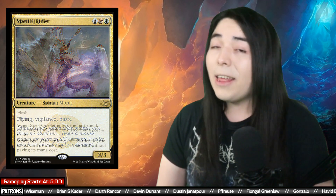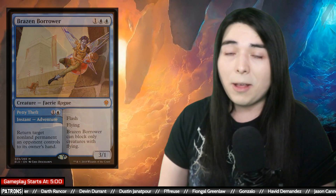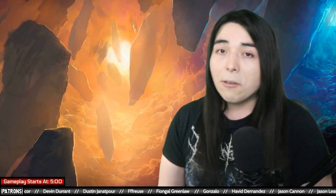These two creatures are going to make up our win condition core of this deck because they're all hasty flyers that can get in for lots of damage really quick and be annoying, and they also have vigilance so they're good blockers as well. We also have some supportive flyers like Spell Queller to exile spells and Brazen Borrower to bounce permanents. You can call this deck Jeskai flyers, Jeskai aggro, Jeskai tempo — it is by no means control because there is no counter magic in here.